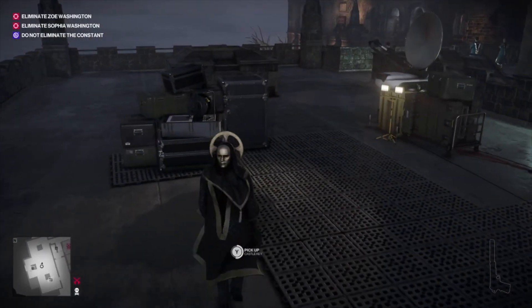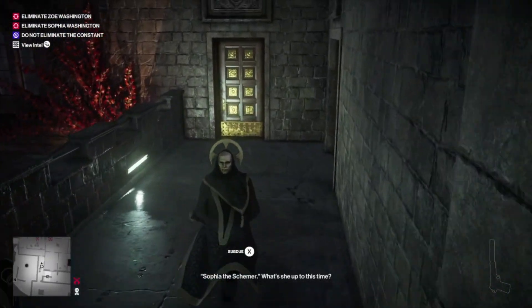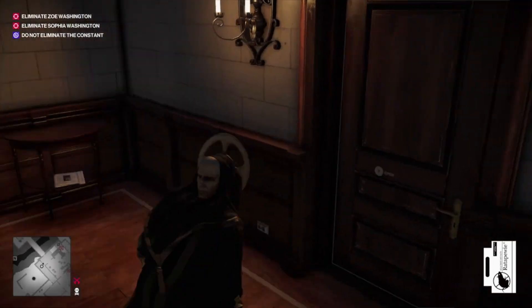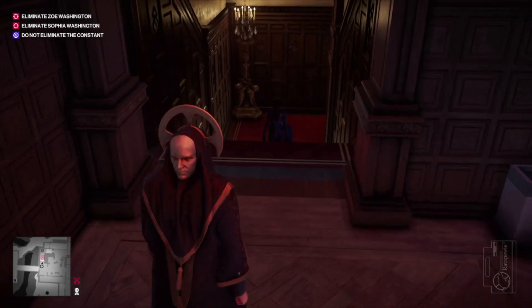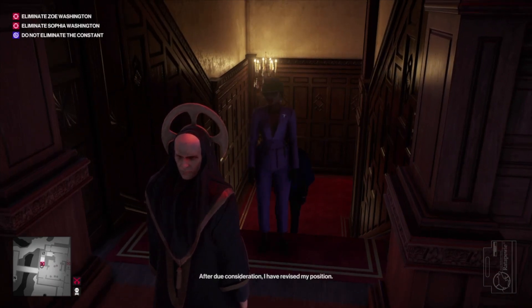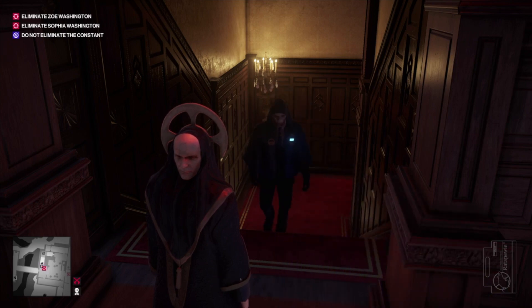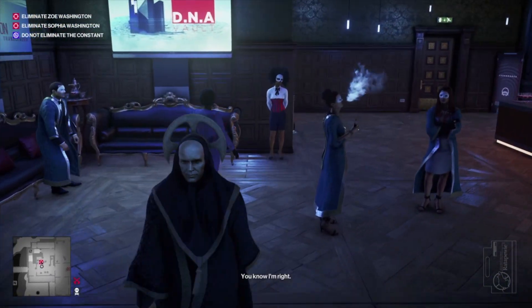Now we're going to head inside and find Sophia. Heading through this door first, on a shelf to our left is going to be some rat poison — grab that. If you have rat poison available you can bring it in with you. Sophia's right here, so we just need to talk to her and then follow her up the stairs. Because this is going to be such a long video I'm going to speed it up until we're all taking a vote.